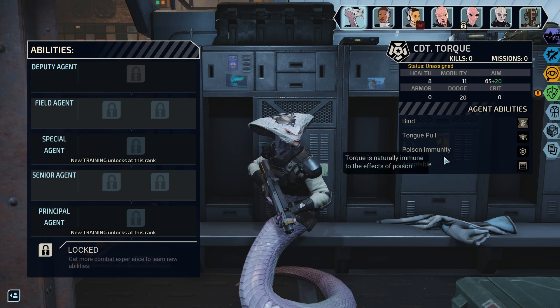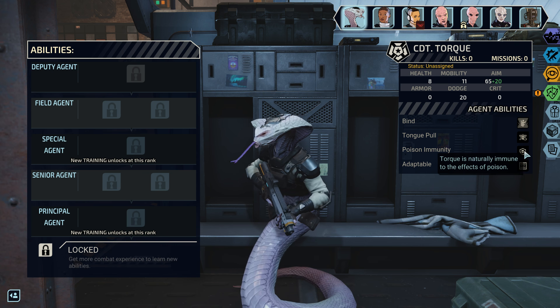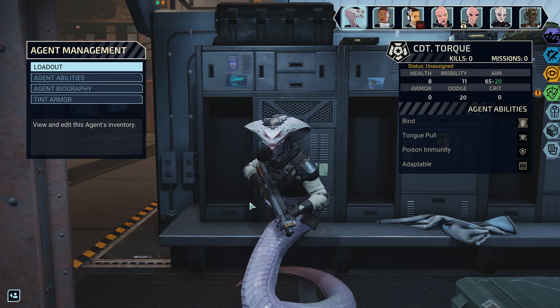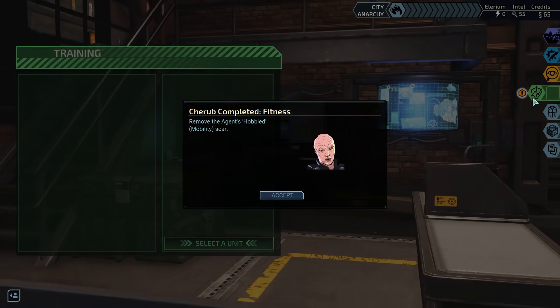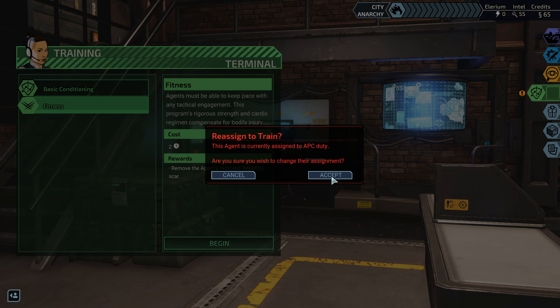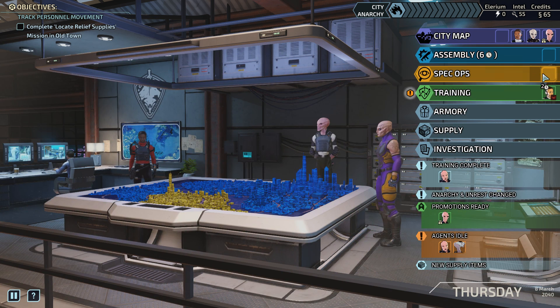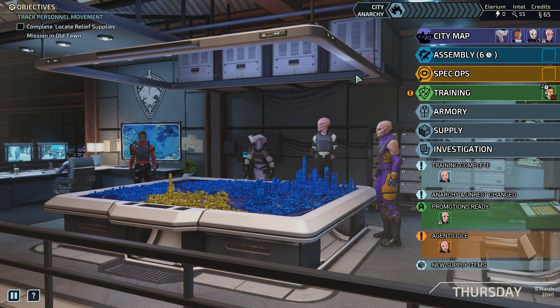So what other stuff do you have? You are adaptable — okay, so you can enter through vents. That's also excellent, and I definitely would have taken you for that alone if I had realized. Let's maybe remove the other scar, because Hobbled seems really, really bad. And then we have enough agents now that we can have somebody on Assembly or Spec Ops duty. Let's put Tork out in the field because I'm curious — I wanna try Tork out.